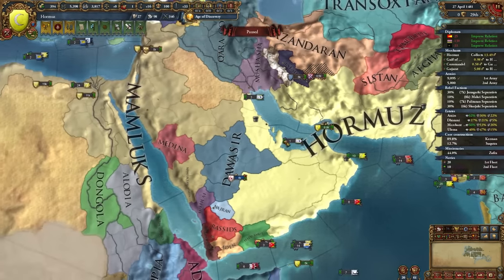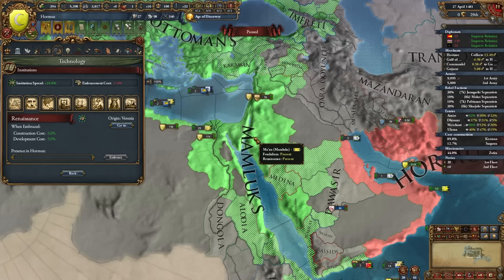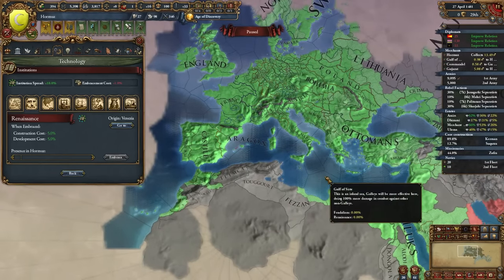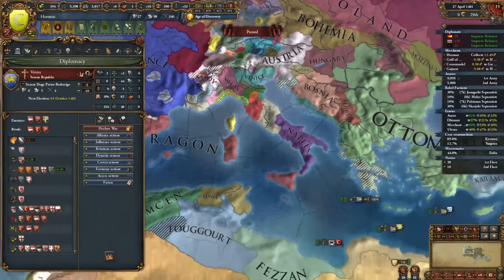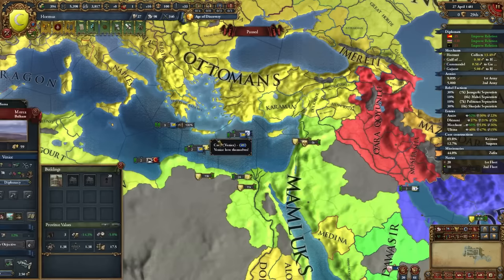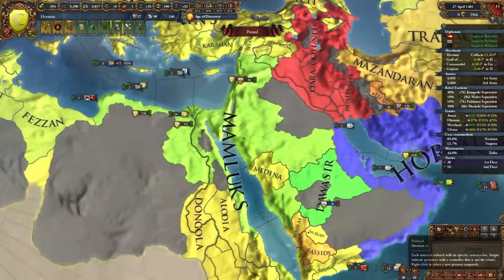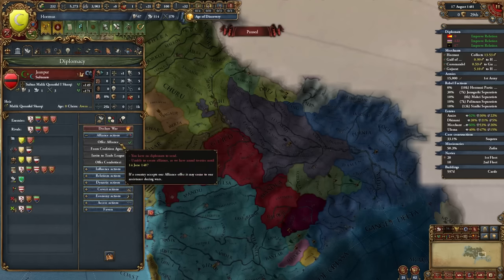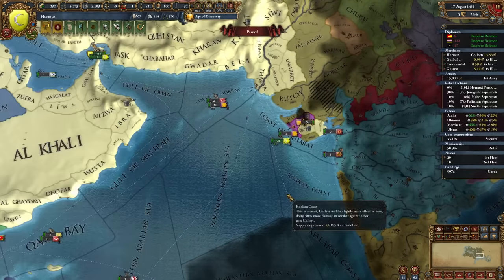It's 1481 and we're almost into colonialism. I'm hoping the Mamluks will spread the Renaissance to me, especially since they already have it. The institution spread really fast this time — probably because it spawned in Venice, who is friendly with several nations including the Mamluks. Because of this, Juanpur was forced to break their alliance with us. That sucks — thanks Timurids.